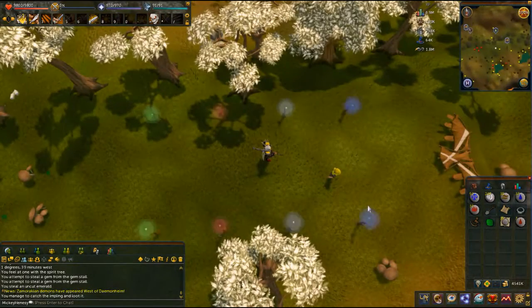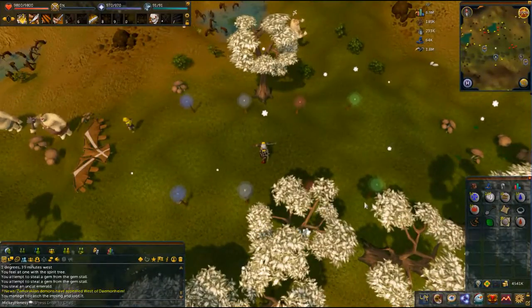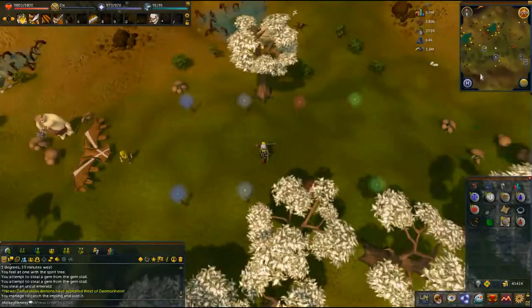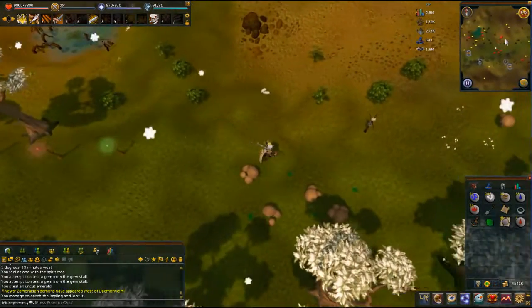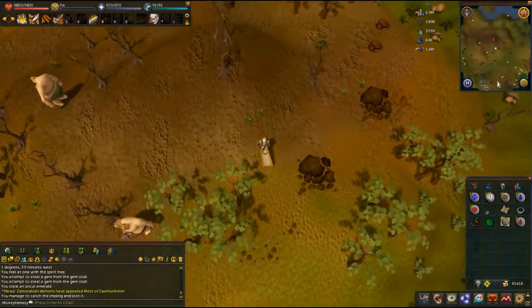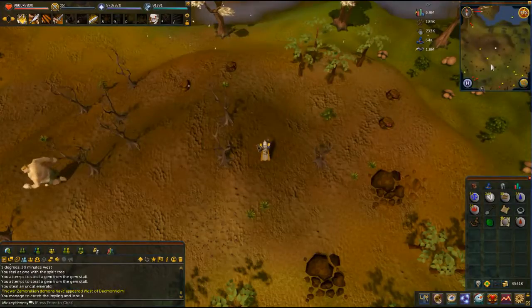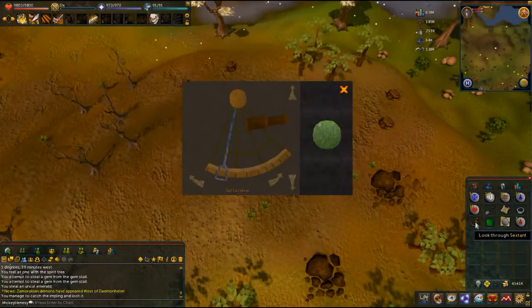If you haven't unlocked all of these things, it's fine — the universe isn't gonna fall apart just because you don't have everything unlocked the same way. I think we're close here. We're going up into the misty mix — right here. It seems to me I may not necessarily use my sextant every single time, but if you haven't seen it, let's do that.